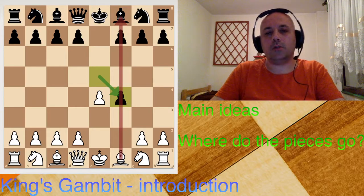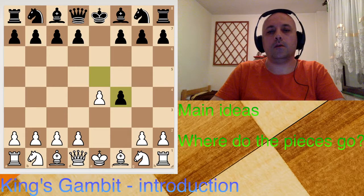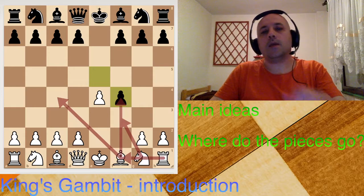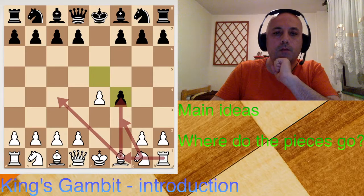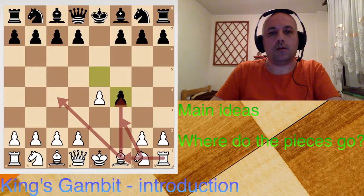If you imagine the king castling and then a rook coming over, that rook will exert some pressure along the f-file. With all that in mind, we can draw all the arrows — white has some very aggressive intentions and sometimes he can succeed in achieving those intentions. Let's talk about the other pieces.